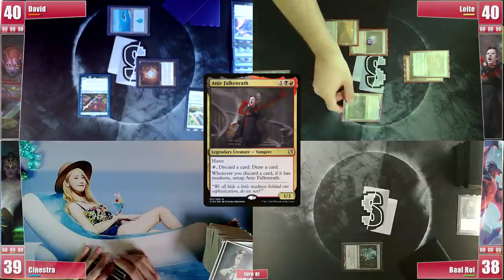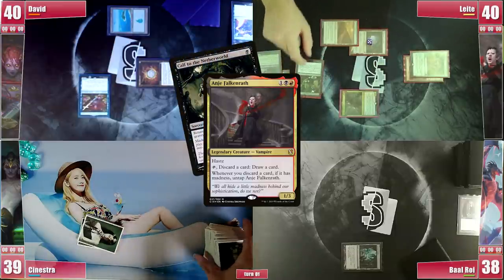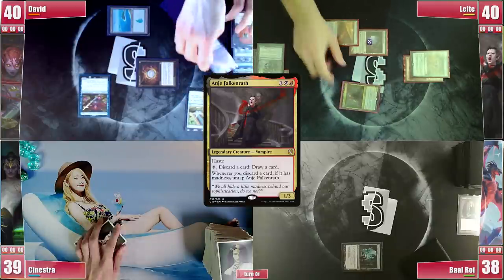On Baal's end step, Leite activates Anya discarding Braingorgers, drawing a card, and then discards a Call to the Netherworld that he actually casts, returning the Braingorgers to his hand. He draws and then activates Anya again, discarding Braingorgers again and stopping there.